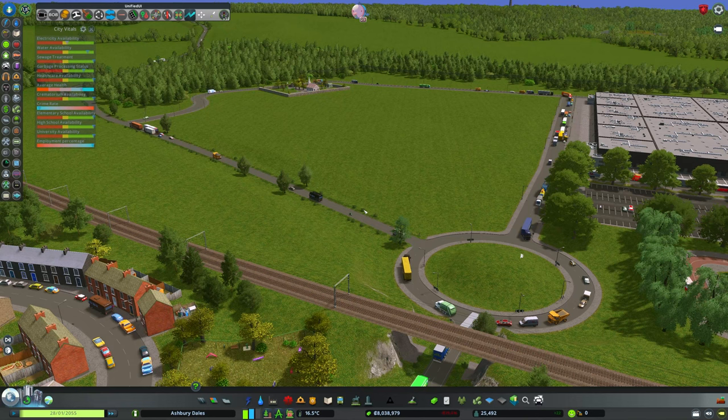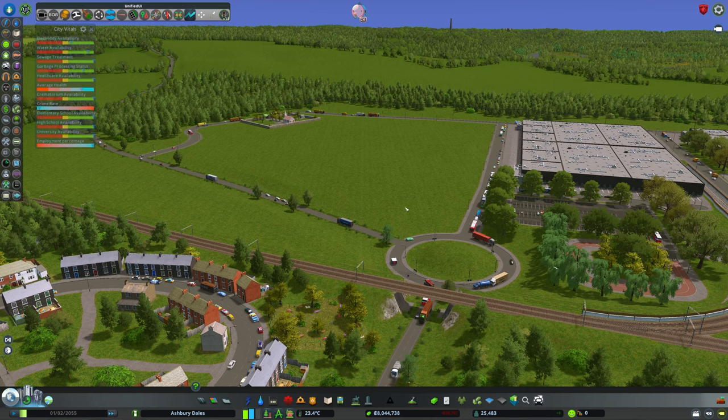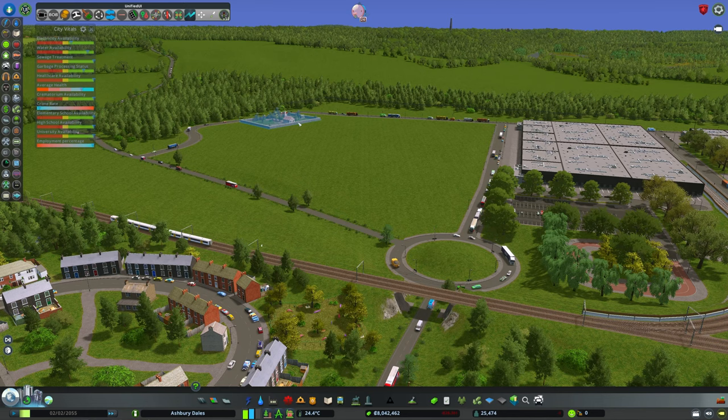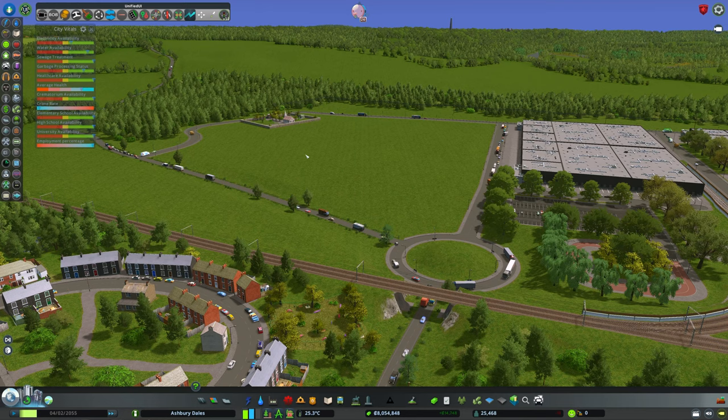I don't spend much time in distribution centres. I drive past some of them on my way to various places up and down the motorways and A-roads of the UK. I don't often see cemeteries in the estate that they are in. So we're going to try and do a bit of work creating some separation between the cemetery and the distribution centre without moving either — using the natural surroundings to make that look a bit better. There are some reasons for doing that which will become obvious as we go through the episode.